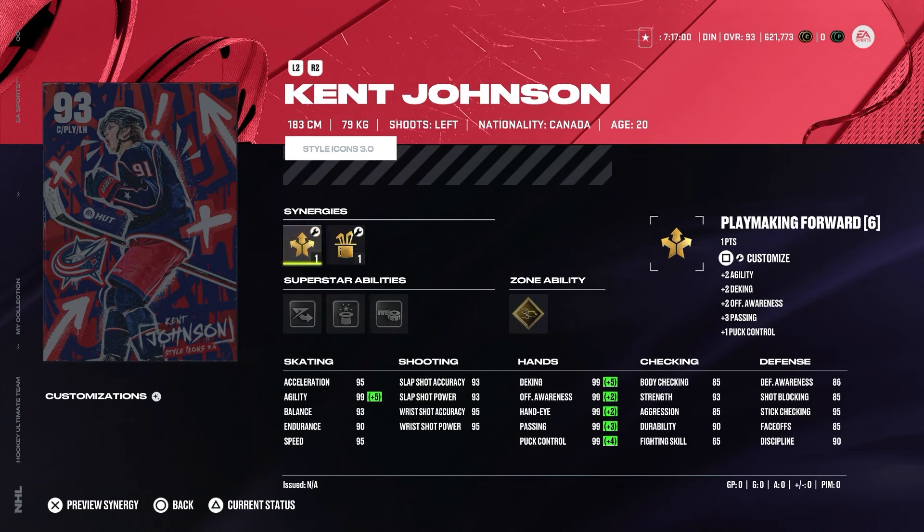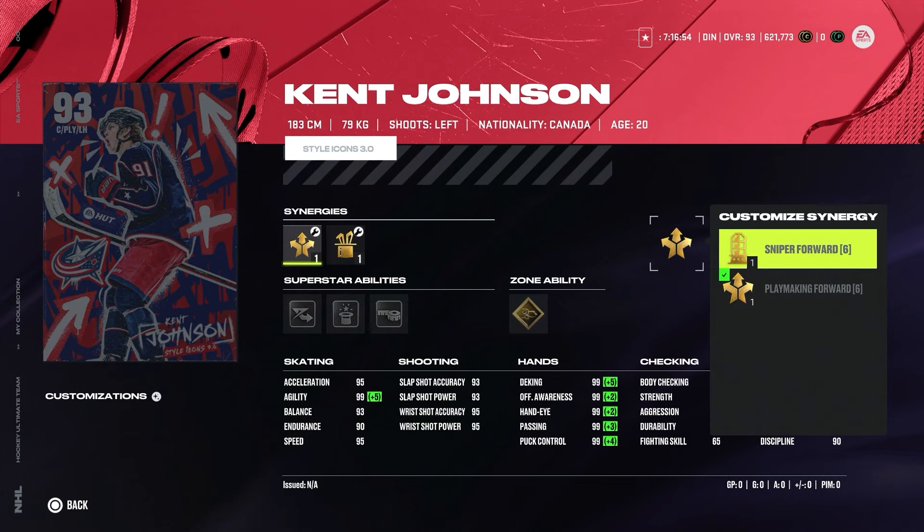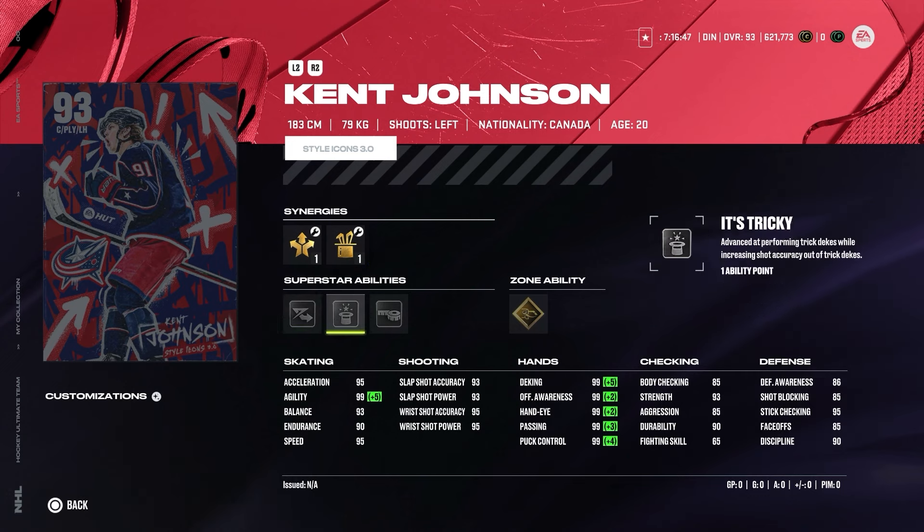Next is Ken Johnson from Columbus Blue Jackets — who are actually getting quite a lot of MSPs and special cards this year. He's a playmaking and sniping forward with Angle Dangle Boost, Playmaking Boost, and Shooting Boost. Superstar abilities are Elite Edges, It's Tricky, Tape to Tape, and Skilled Up — obviously because of his Michigan goal. The hands are all 99, not really a surprise. The card is very good on paper; he's quite small, but fun if you prefer smaller players. You can play him at center or left wing — I'd probably go wing, as his faceoff is only AD5 and he's very small. His speed and acceleration are decent, so he'll be great for straight-lining and scoring with those hands.